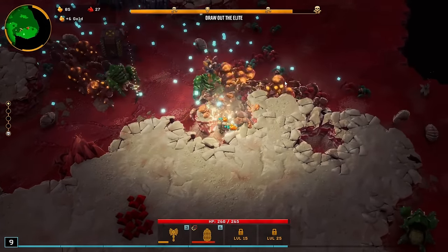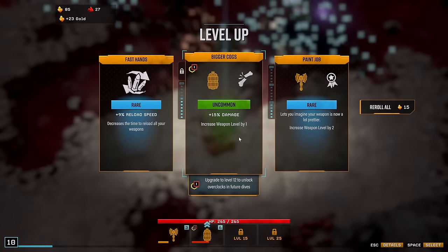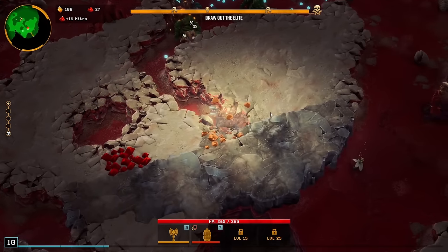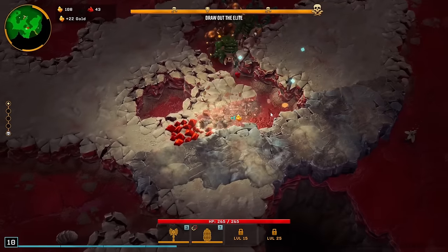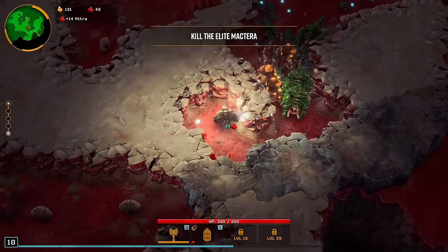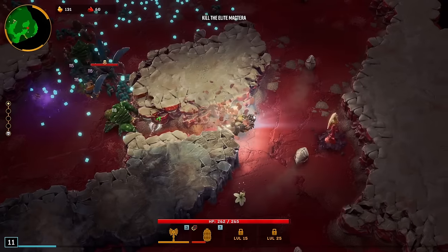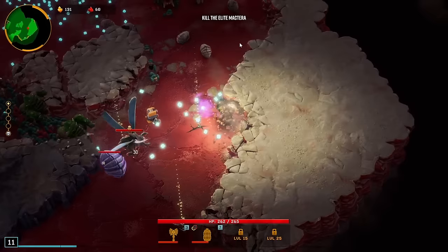It feels like we got the Plasma Grenade really early in this run. Let's just max it out — we're not gonna be able to use the overclocks. One thing I should mention from the patch notes: your starting guns for each class now come with their overclocks. That was my biggest complaint about this game, and they fixed it — it's not a problem anymore. I still don't love the idea of the overclock system being unlockable to begin with, but eh, it's fine.